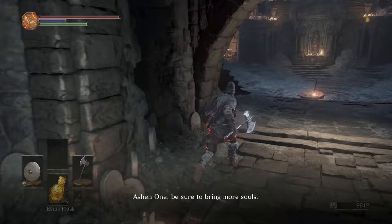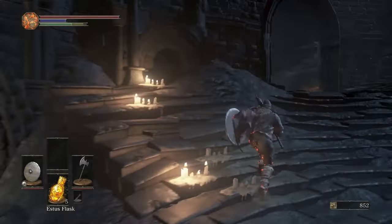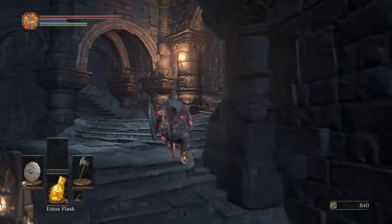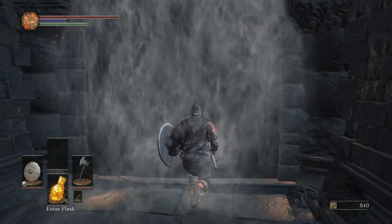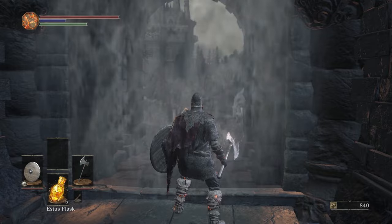I'm gonna show you all the items you can actually get with the tower key that are hidden around Firelink Shrine and explain why I think it's really important to buy that key and not just use the glitch jump.